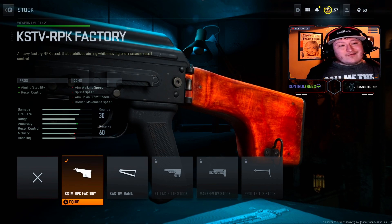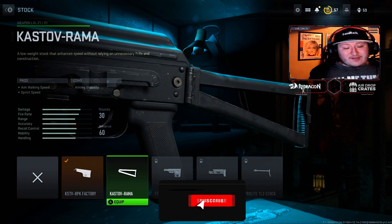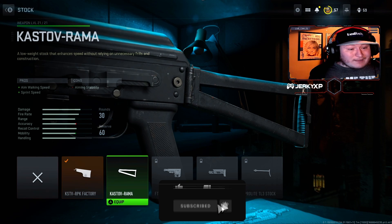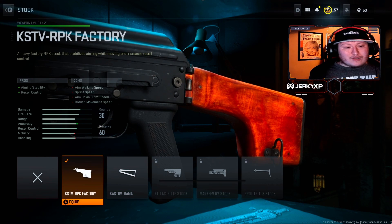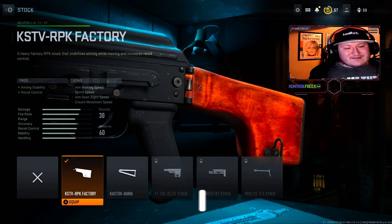Lastly, for the stock, we're using the KSTV RPK factory stock. I really like this one because it has aiming stability and recoil control. You can use something like the Kastov Rama, which is not going to lower your aim down sight speed. But I personally just like this one.